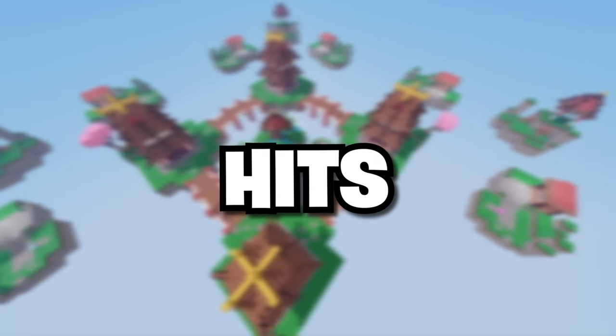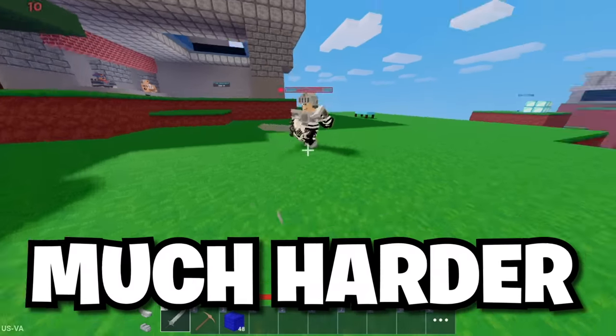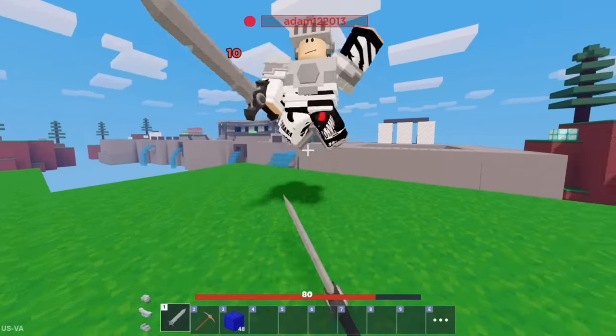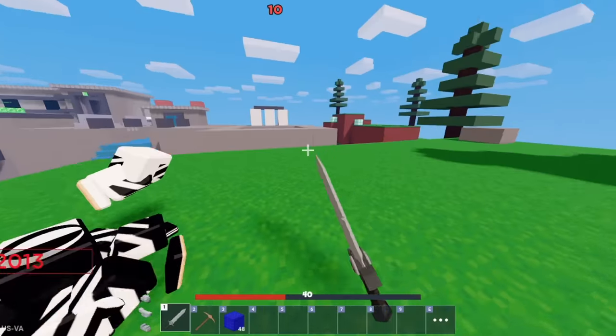For this next skill: dodge sword hits. If you're PvPing someone and strafing to the left or right, it makes landing hits on you much harder. A way to increase this is by trying to get behind your enemy while hitting them — you can do this by sprinting behind them and constantly hopping around them. By the time they land hits on you, you should have already gotten them low enough to simply kill them.